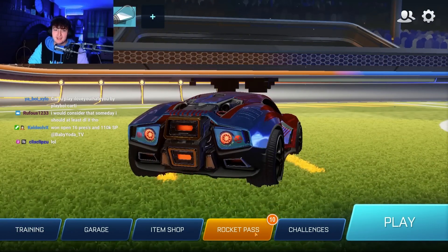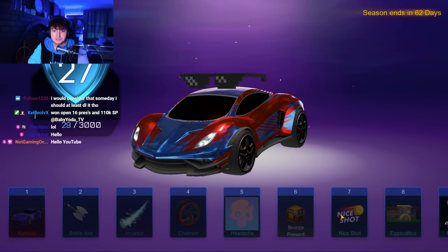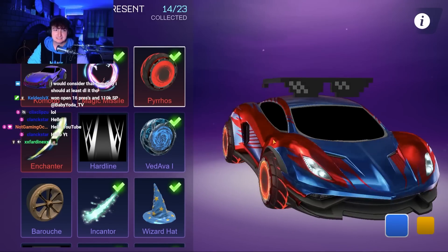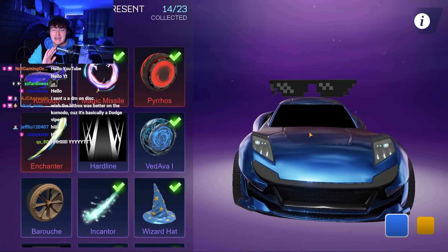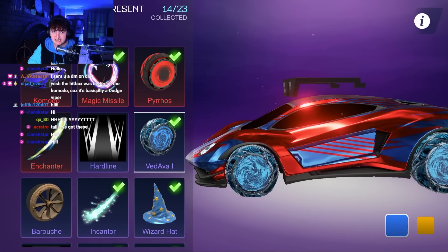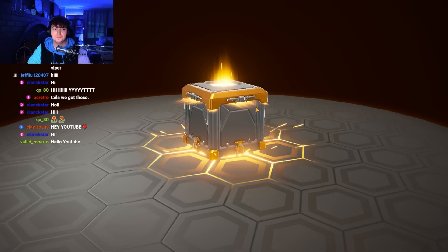What's going on everybody, we are back with another Season 4 opening. Today we have a bunch of my viewers' Rocket Pass presents and we are going to see if we can get the titanium white pyros, because last episode we got the titanium white komodo — if you did not see that, it was absolutely crazy. I would also like painted vedivas, that would be very cool.